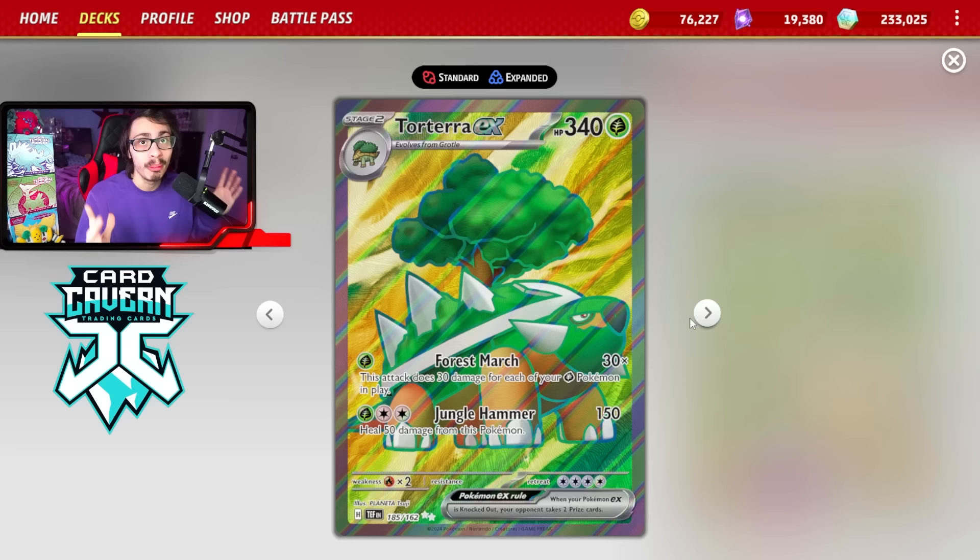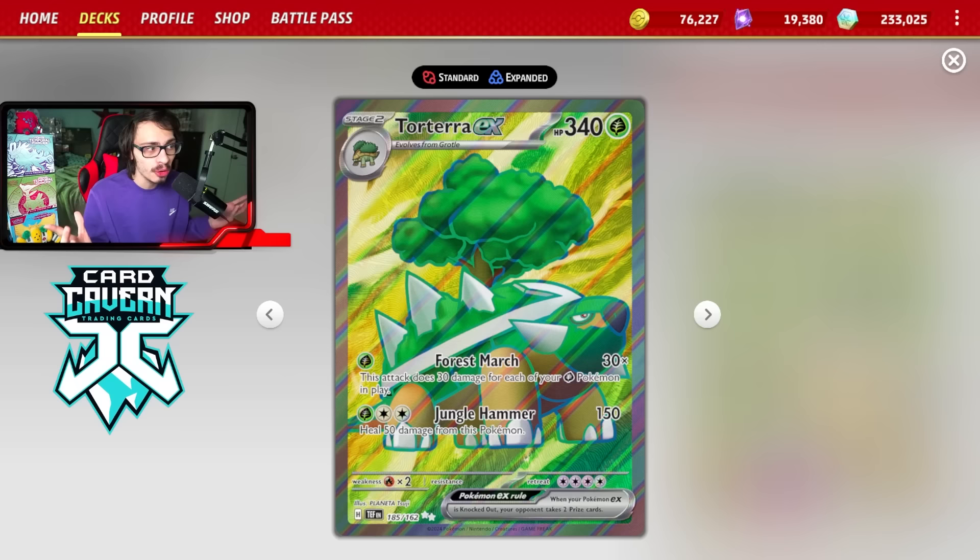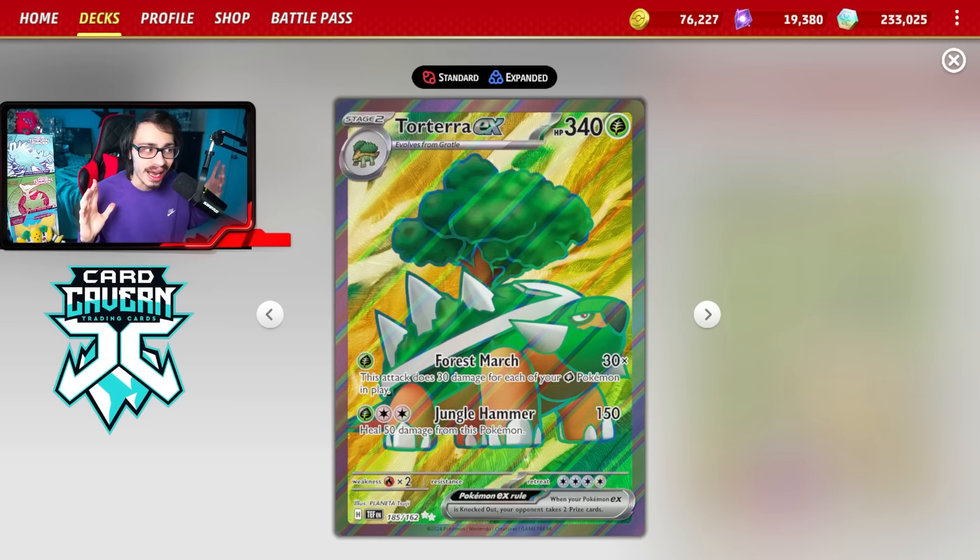Torterra EX does have that Forest March attack, which for a single Grass energy does 30 damage for each of your Grass Pokemon in play. You can fill up your board with Grass Pokemon and do 180 damage for a single energy. The problem is 180 damage is also kind of weak — it's not what it used to be. It's not very good right now, and even though it's for one energy, sometimes it doesn't get the job done.